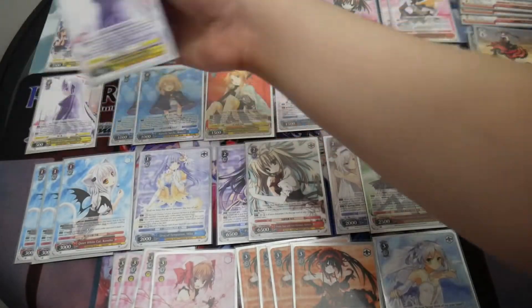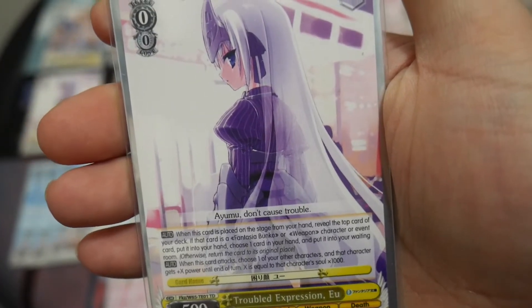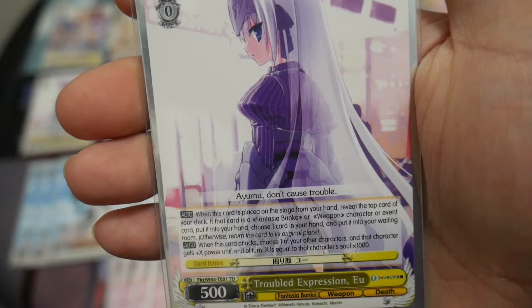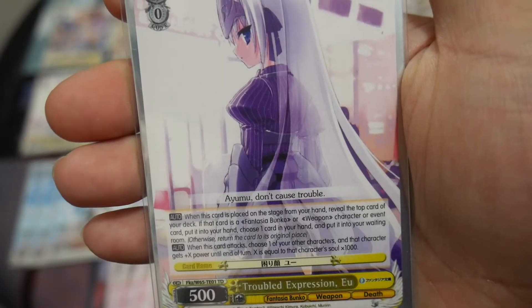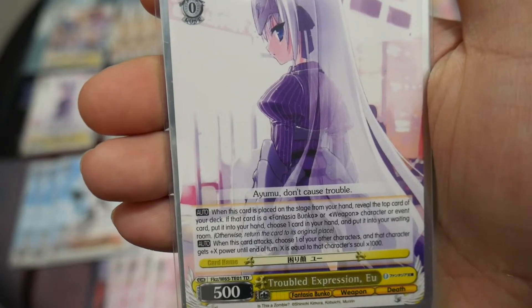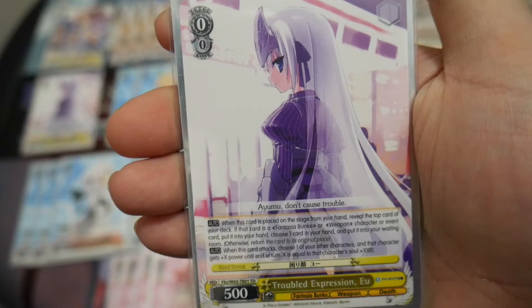I'm running two copies of Troubled Expression U. It has two effects. The first is when this card is placed on stage from your hand, reveal the top card of your deck. If that's a Fantasia Bunko or weapon character or event card, put it in your hand, choose one card in your hand, and put it in your waiting room. The second is when this card attacks, choose one of your other characters, and that character gets plus X power, where X equals that character's soul times 1000.